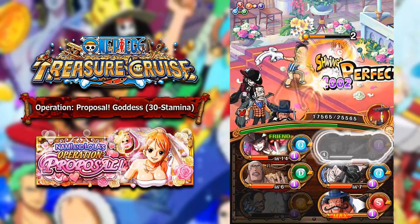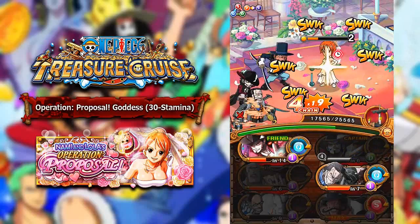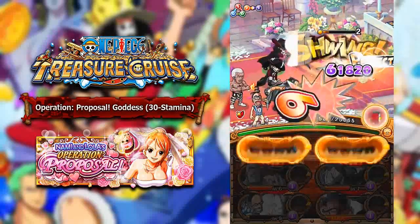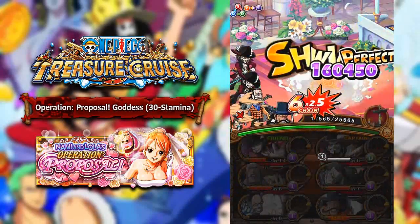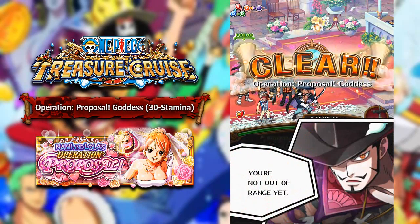I'm pretty sure we should be able to win in this turn here, as long as we hit our perfects, because Mihawk allows us to get a higher damage multiplier the more perfects we hit. And boom, there we go — and we get a skill book drop! So hopefully that is an Ivankov book, that would be amazing.